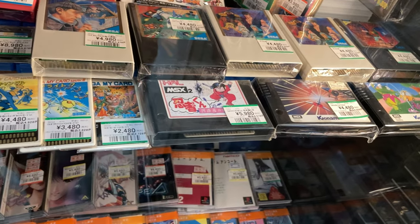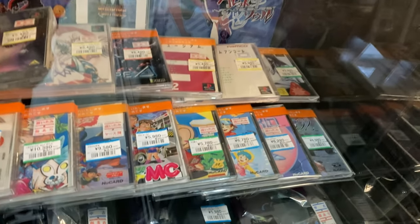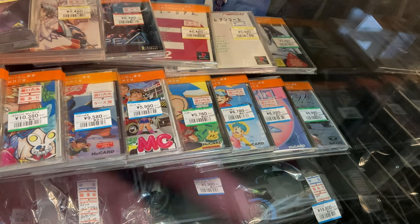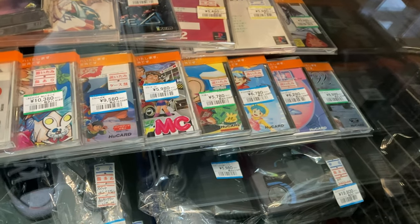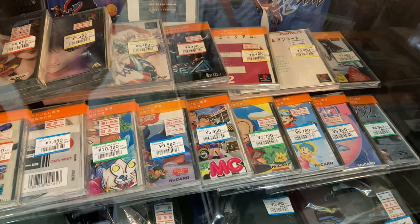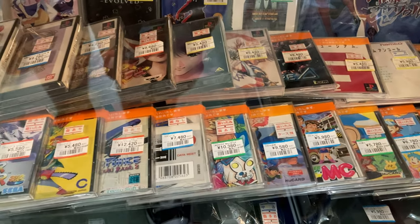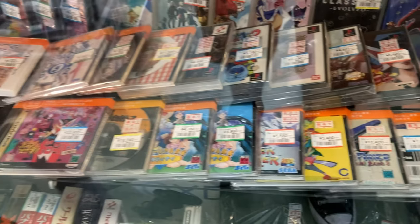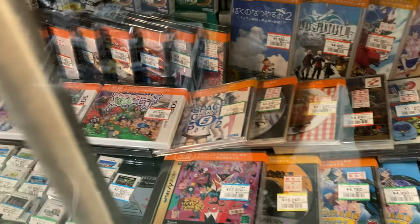You don't see a whole lot of MSX2 stuff, so that's kind of cool. Down here we've got some PC Engine games — 6,000 for Atomic Robo-Kid, 5,700 for PC Genjin which is Bonk, and PC Genjin 2. Some Sega Saturn stuff, nothing really worth a note. Space Channel 5 Part 2 for the Sega Dreamcast for 7,900 — kind of crazy.